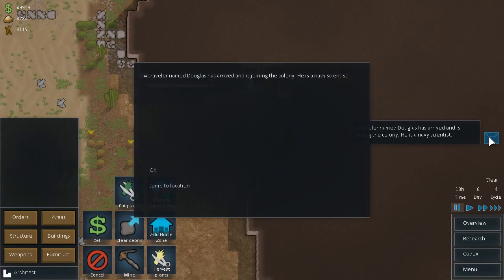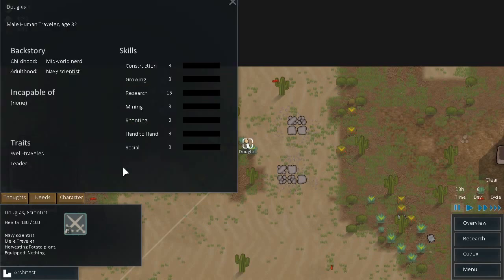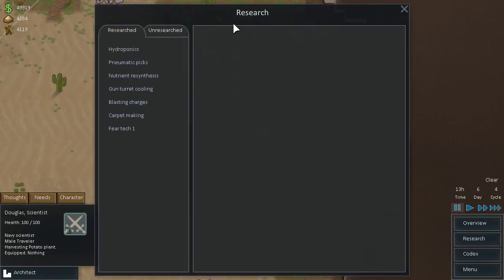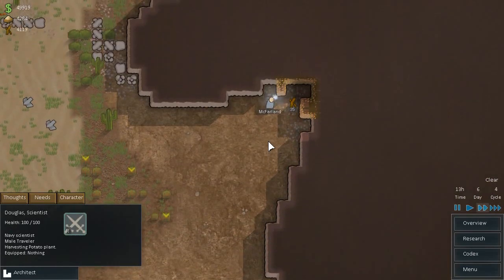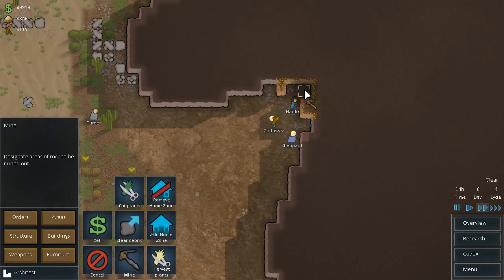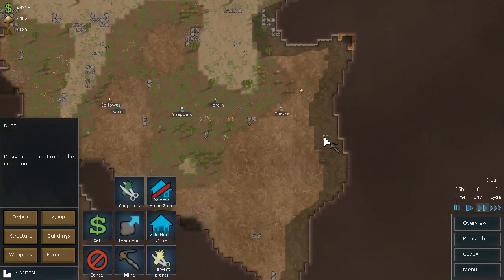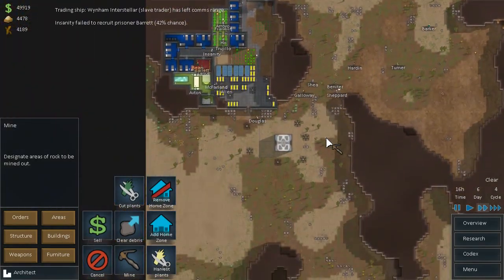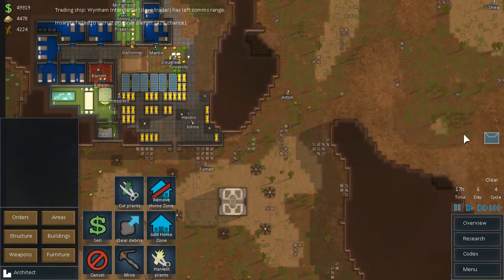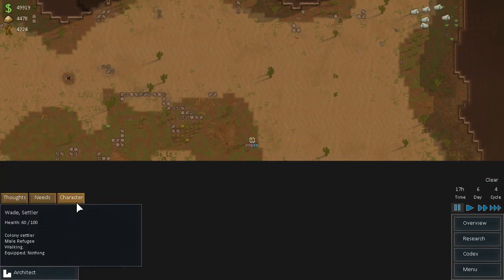Colonist Douglas — he's a Navy scientist and he has joined us just like that. He sees our prosperity. 15 research — great stuff, but I don't need any research to be done. McFarland. We got a billion cities. Failed to recruit. There we go — we got Wade, another passerby.